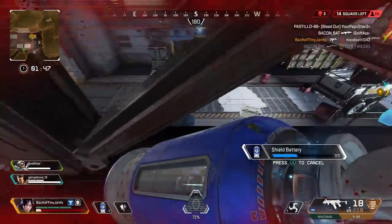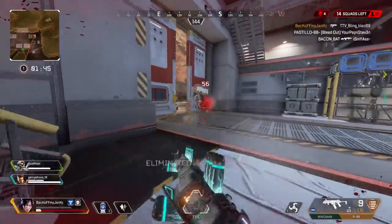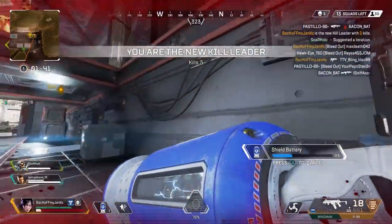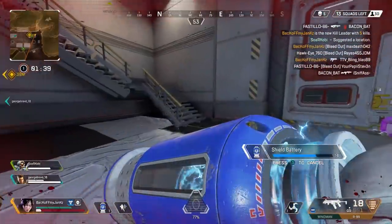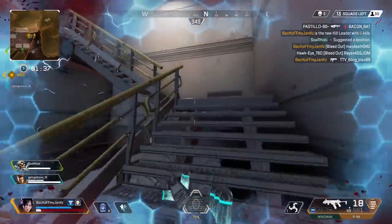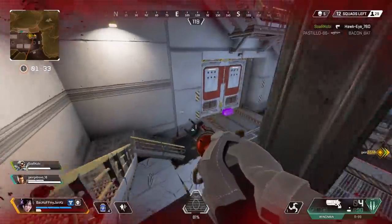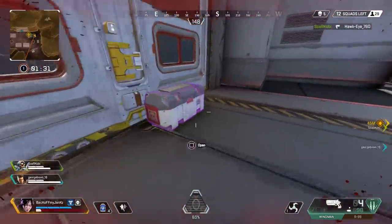I'm popping a bat real quick. I'm fine, I'm killing this guy first. Path second floor — now I'm popping a bat. Last number's down, one spot closer to winning. I have 18 bullets. Come here, Pat — he was one. There's a res on us too.